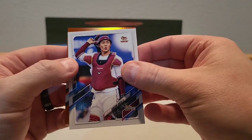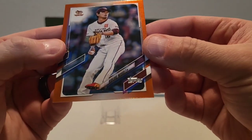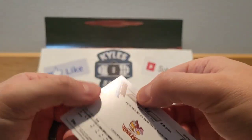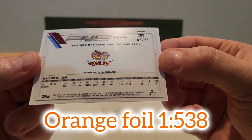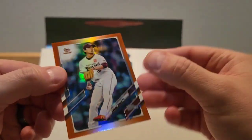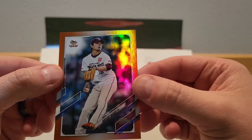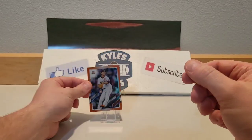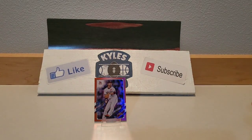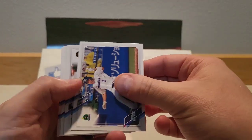And here we go — we got a Hideki Woku, and that is numbered 6 out of 25 from the Rakuten Eagles. Out of 25 — that's a nice one! We'll definitely sleeve that one up in a little bit. Just put that gently in the stand.